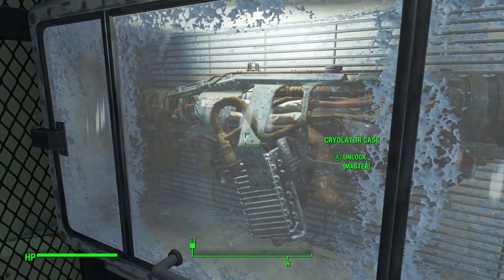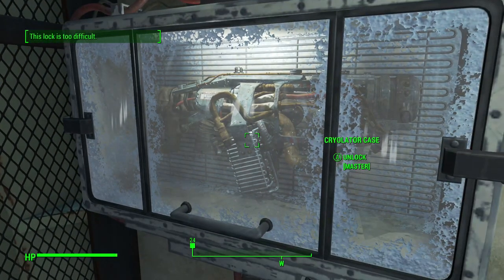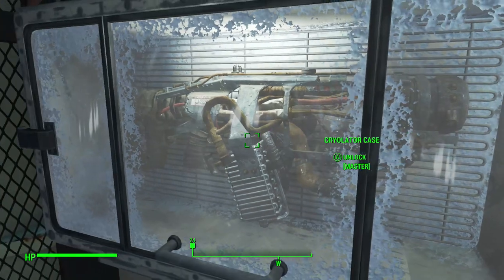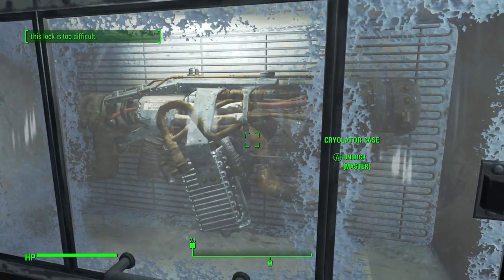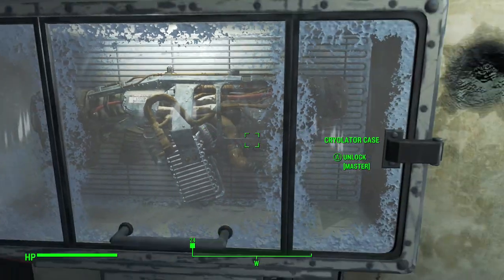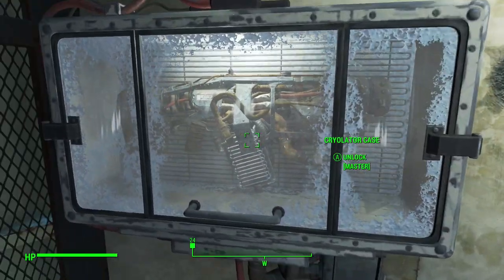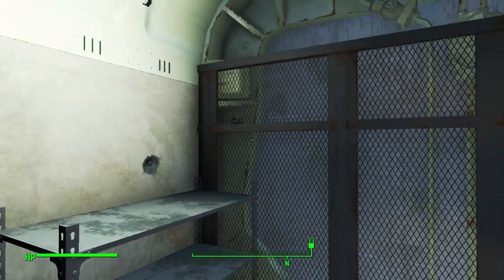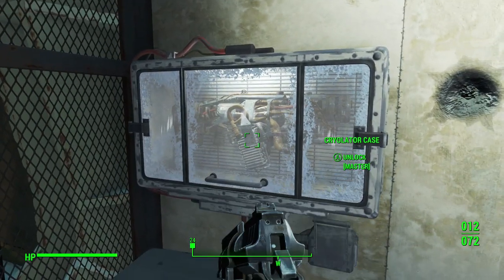In order to get into it you need to have master lockpicking. Now for people who don't know, in Fallout 3 and New Vegas the lockpicking system and other skills like science and medicine were based on numbers — stats. So you could get lockpicking to 100, but in Fallout 4 that's not how it works. Now in Fallout 4 the way it works is through perks and perk ranks. Every time you level up you basically get a skill point and you can put that into a certain perk, and the higher level you get the more perks you unlock — including lockpicking.